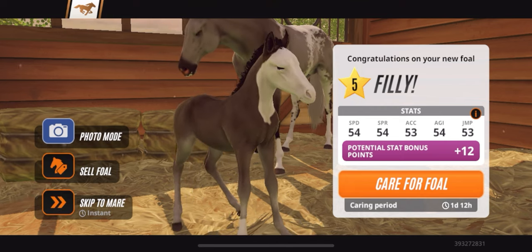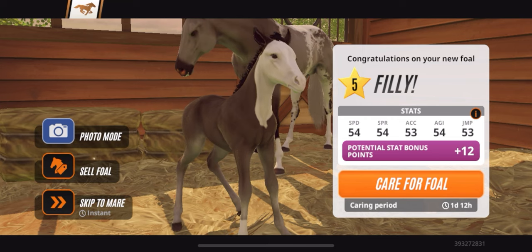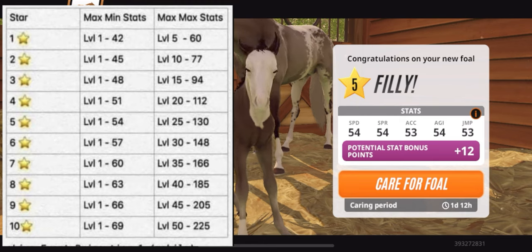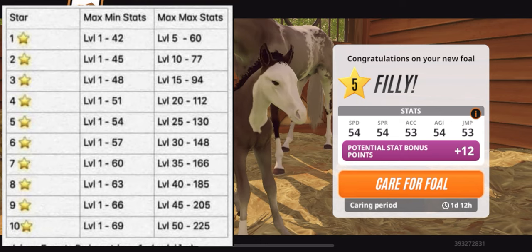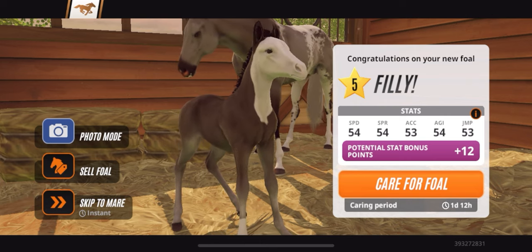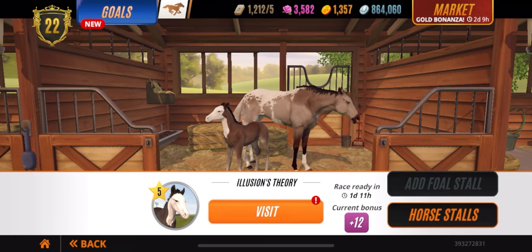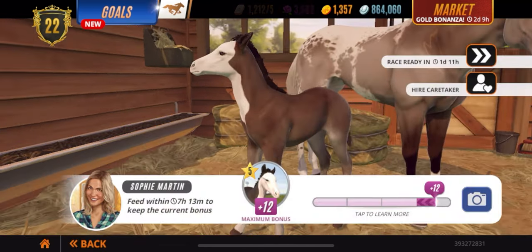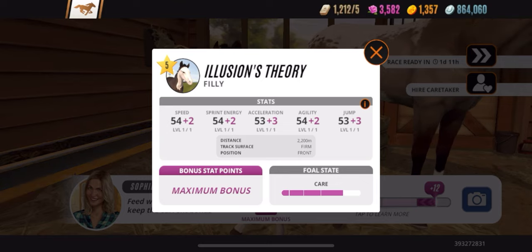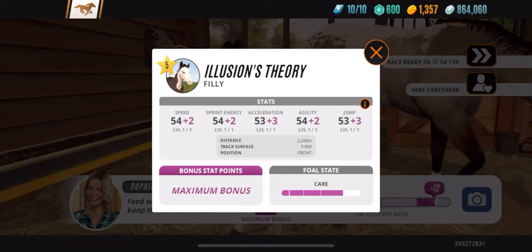This is what we're looking for right here. My stallion was 50, 53, 50, and I said keep breeding with two grades higher — and I got it on my first try. You guys might not be so lucky, but eventually you'll get a better grade five horse. In this case I got a better grade five filly, so all I have to do is breed this filly that's almost perfect with a grade six or grade seven stallion.